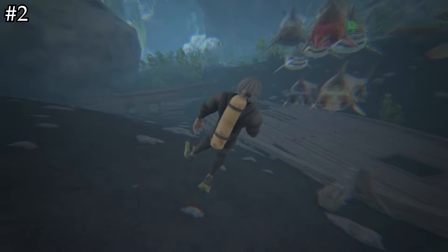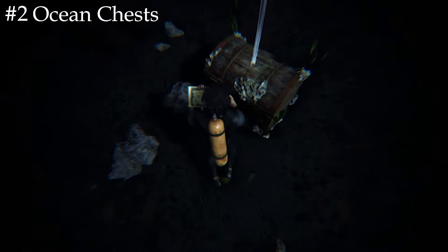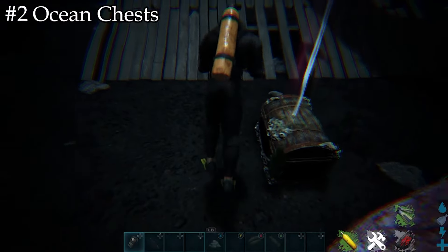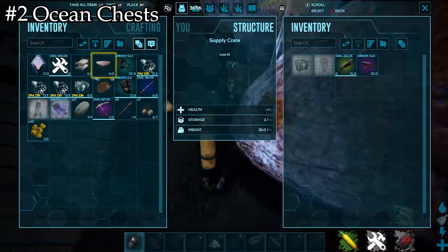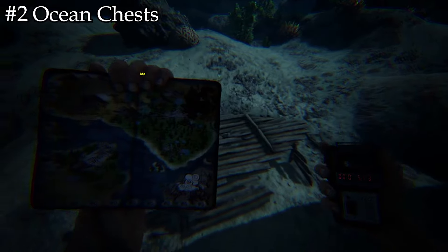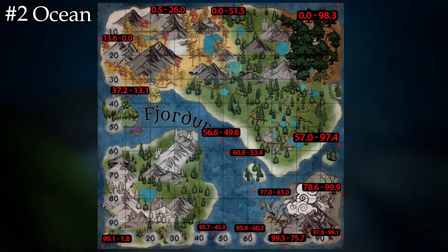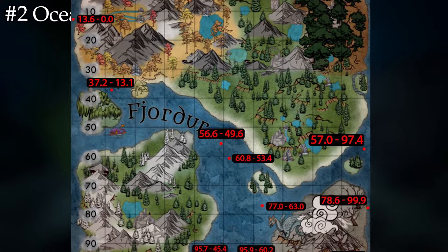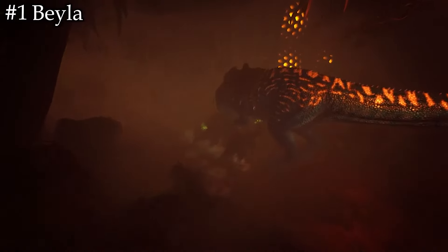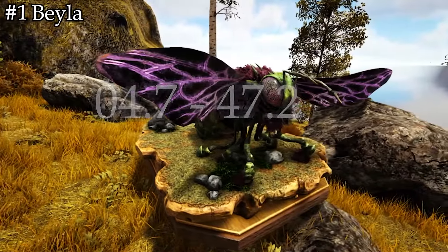Number 3 on this list is the R Thylacolio. Why R? Besides looking cool, these guys have a boosted 5% melee over the plain counterpart with 3% less health, but it's a crazy good trade-off and definitely worth it. Thylas do bleed damage, which is great for fighting bosses because it's a percent of the creature's health that is attacked, not the individual damage, so it bleeds down a boss's naturally high health very fast. They're also great tames for basic survival on the map and grinding runestones from alphas with that bleed. Let me know what you think about regular and R Thylacolios in the comments below.